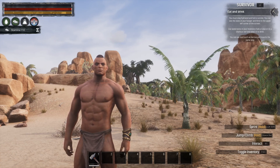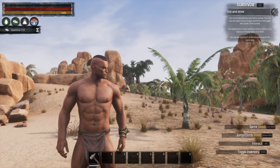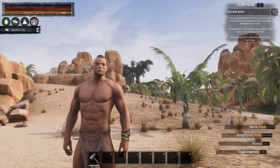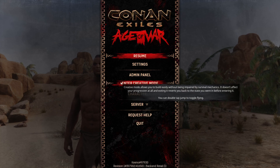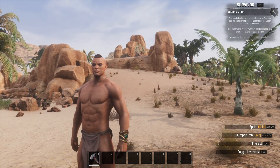Hi guys and welcome back. Today we're going to be looking at how to use the creative mode here in Conan Exiles. Very, very straightforward. Clicking escape to toggle creative mode — you can see it here. All you need to do is click on this to enter creative mode.